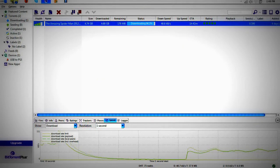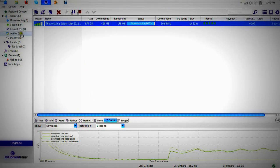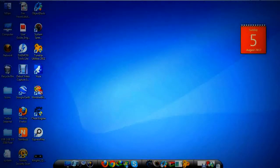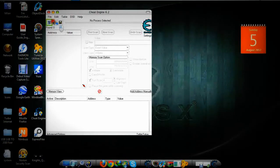I am going to show you how to speed up your download with the help of the cheat engine. First, make sure that your download is open. Open your cheat engine and click on this computer.